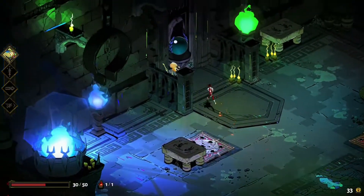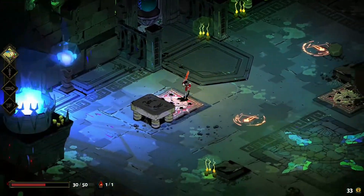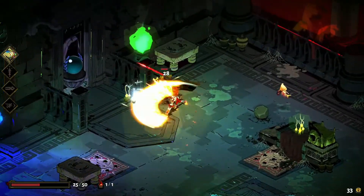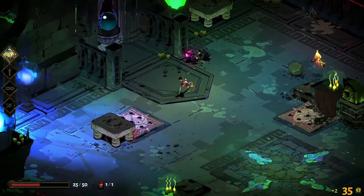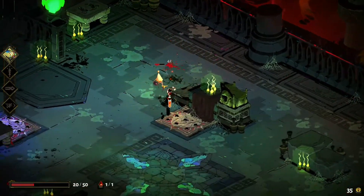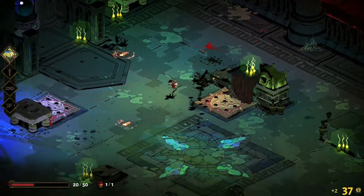Going in recklessly is not going to help you here, even though it's a hack-and-slash. Some monsters you don't want to engage up close with melee weapons; some you want to take out from long distance. Zagreus has a bow and arrow to take out enemies from range, while other monsters can be handled up close with melee weapons.